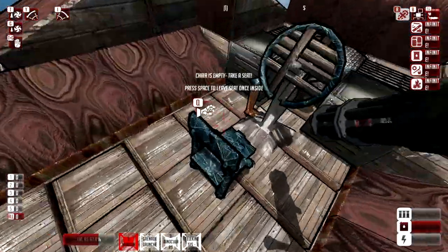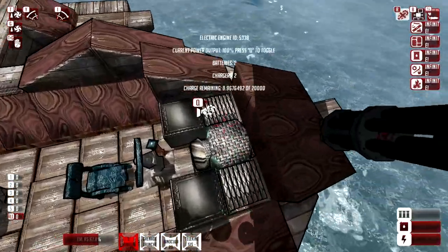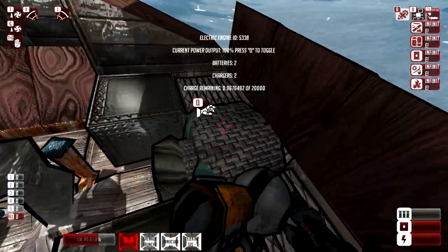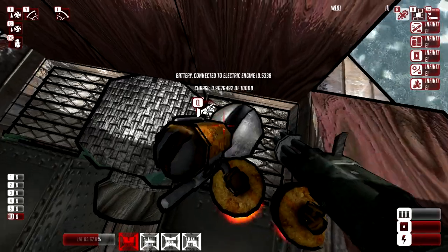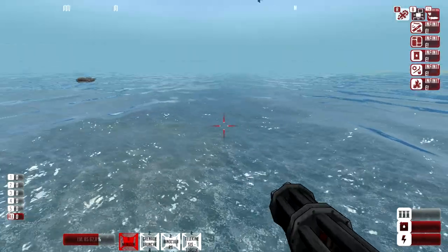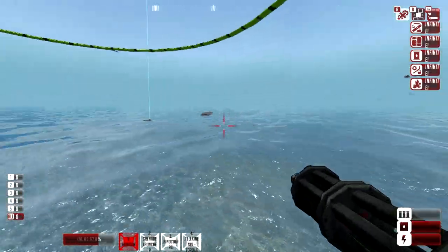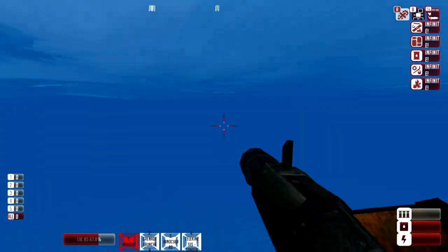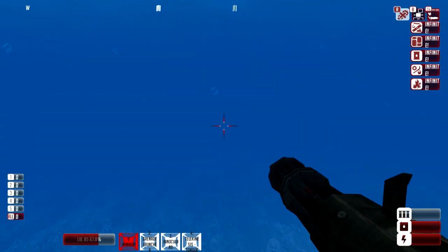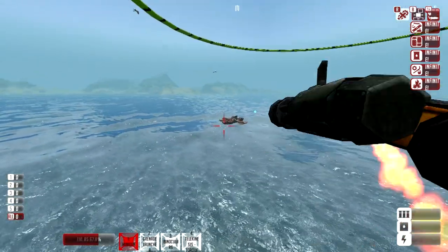All you need are just some batteries. There's the electric engine you just plop down, some batteries you can place around it, and some chargers. All you have to do to recharge it is have a ship with a gas engine of some sort to transfer the power by burning fuel. So there's really no pure electric engine, but I want to show you how to recharge this.